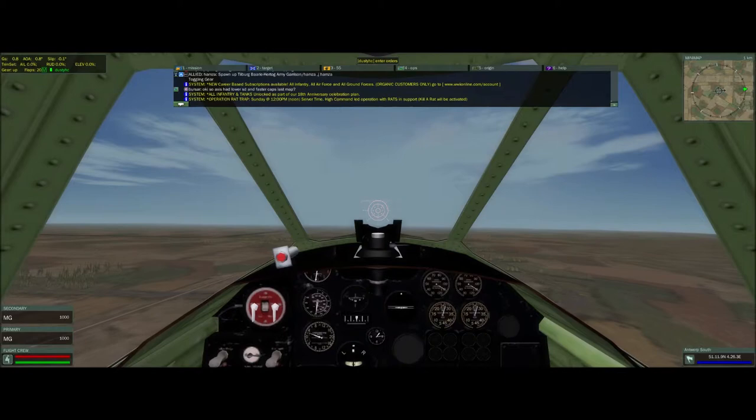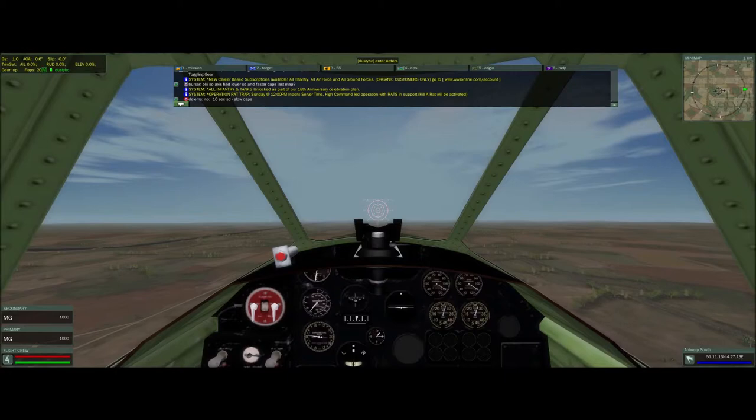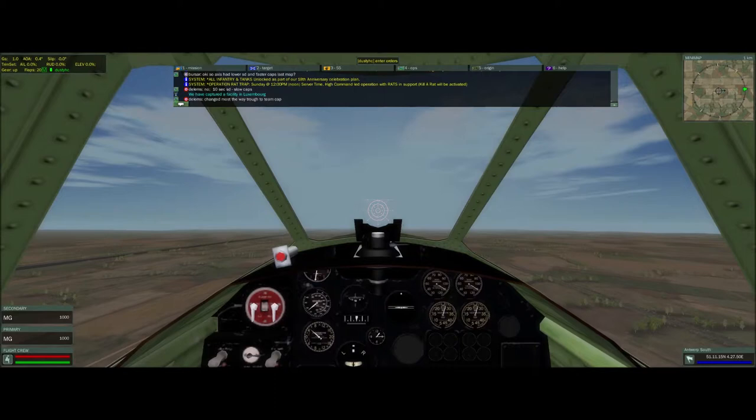Now I'll level out and gain some speed. What's important here is don't climb too quickly — get some speed. Once you get to about 300, you can slowly ease back the stick and go to a climb rate of 12. From there, we're going to climb to your 5k.